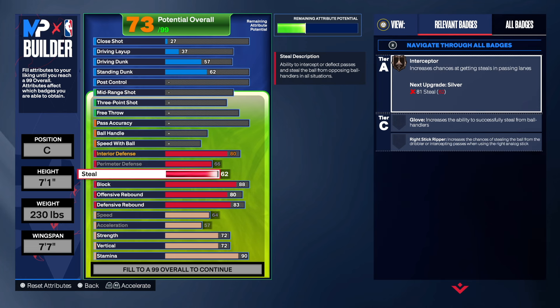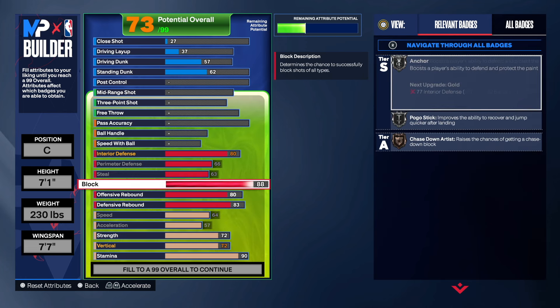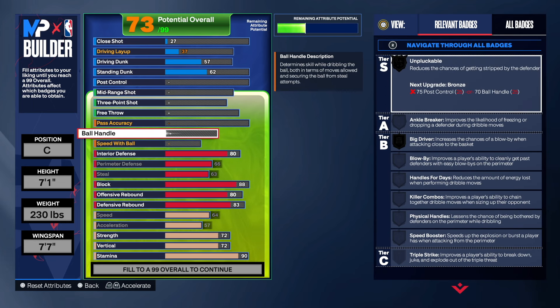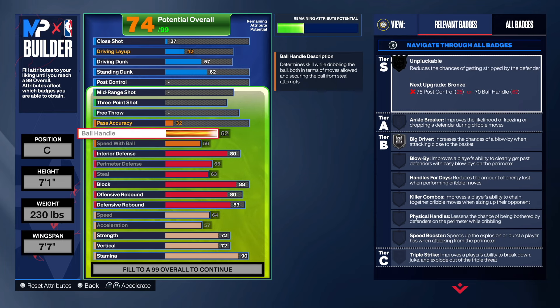I threw some ball handle in there too. Look at this: 62 speed with the ball, 56 pass — we get Big Driver, which is great. To get gold you'd need a 65 ball handle. His pass accuracy was low but I went with 70.